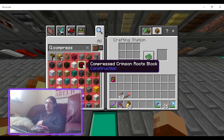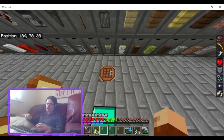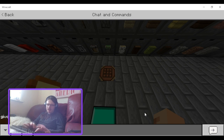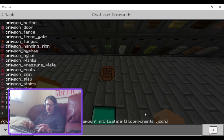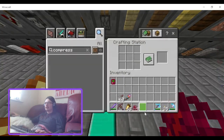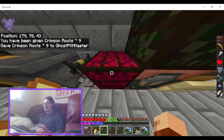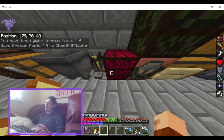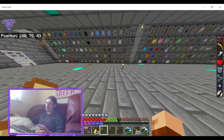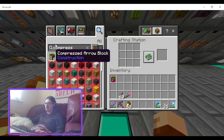Compressed quartz, compressed crimson roots. I hope the crimson roots has a good texture because you don't really get that many. Let me give myself some crimson root line... It's not as bad as the wither rose block, but I'm not quite sure what you'd want to use this for — maybe alongside some crimson planks for texture variation.